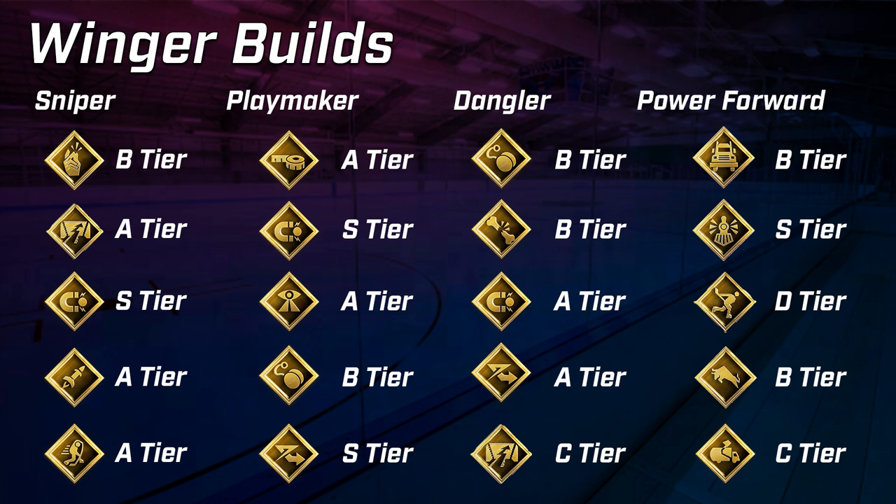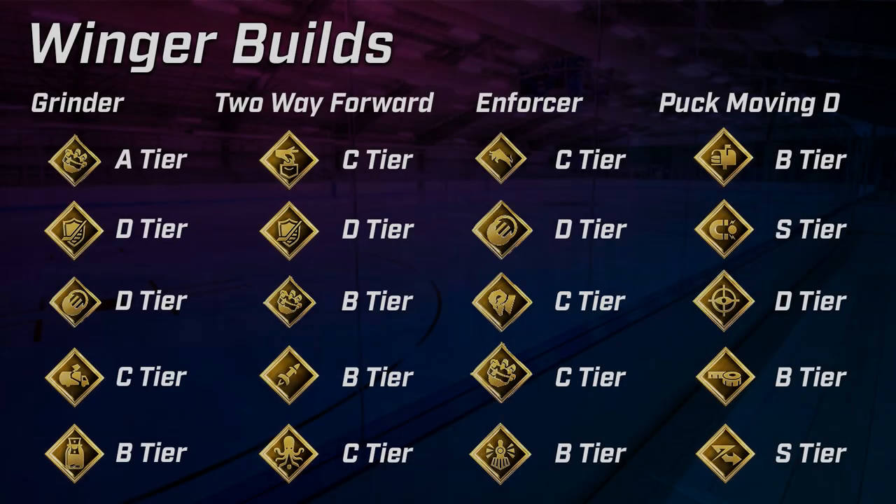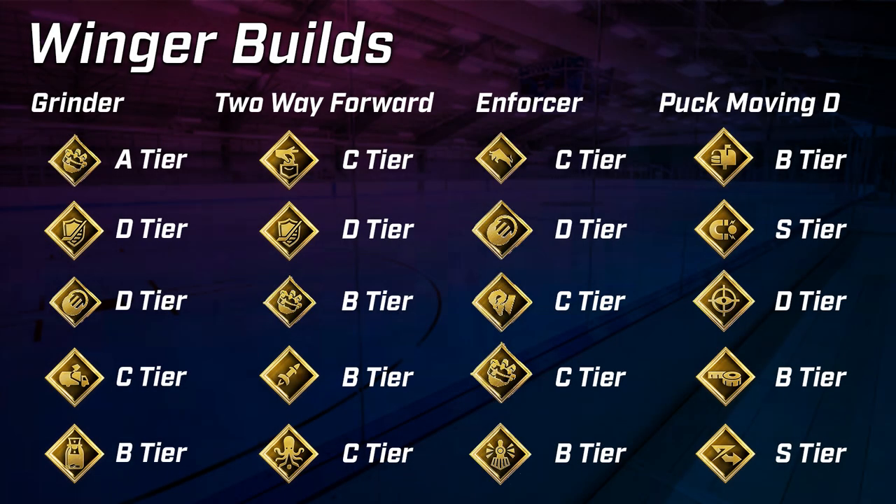Off the Rush is a bad zone ability — there are plenty of better options available. Crease Crasher is okay but very niche, especially with the chaos in puck pickups right now. Moving to grinder winger builds, I don't think Big Tipper and Total Eclipse are good here — a center is more suited to deflecting pucks and screening the goalie. Crease Crasher is okay, and Stick Em Up isn't great as a winger build since it's more about poke checking.